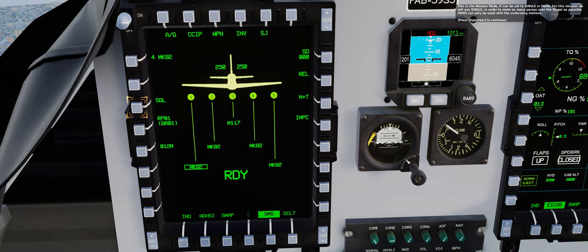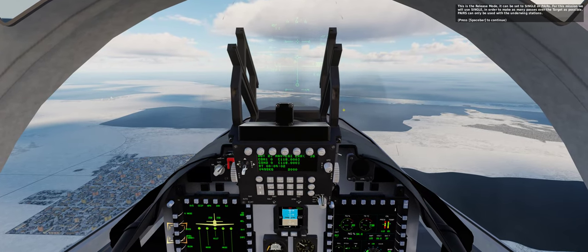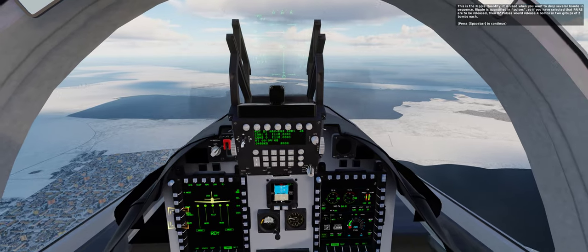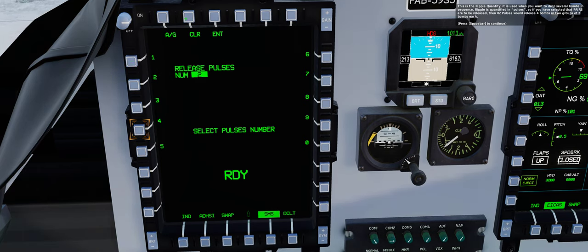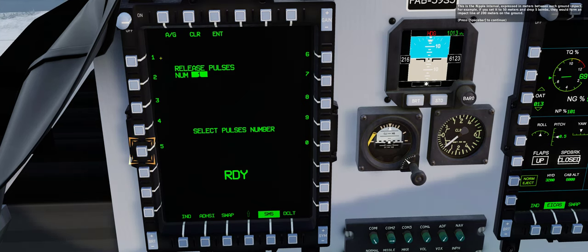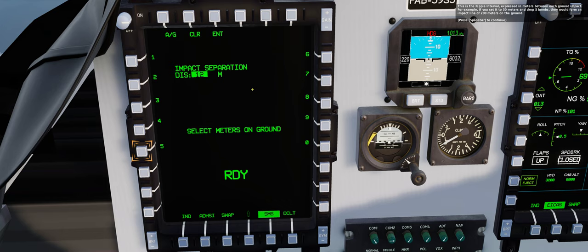This is the release mode; it can be set to single or pairs. For this mission we will use single in order to make as many passes over the target as possible. Pairs can only be used with the underwing stations. This is the ripple quantity; it is used when you want to drop several bombs in sequence. Ripple is quantified in pulses, so if you have selected that pairs are to be released, then two pulses would release four bombs in two groups of two bombs each. This is the ripple interval, expressed in meters between each ground impact. For example, if you set it to 50 meters and drop five bombs, they would form an impact line of 200 meters on the ground.